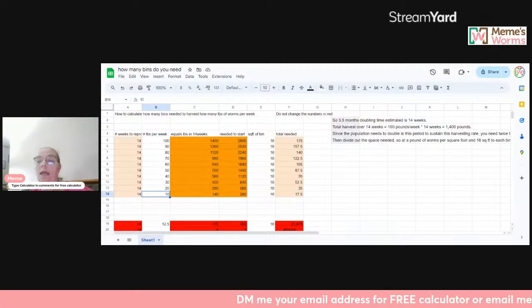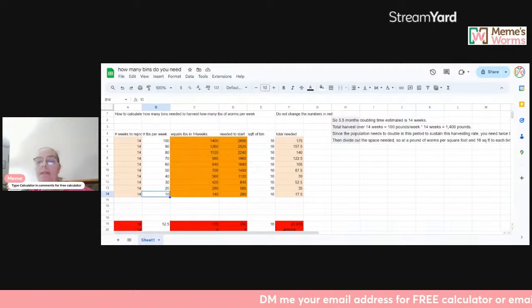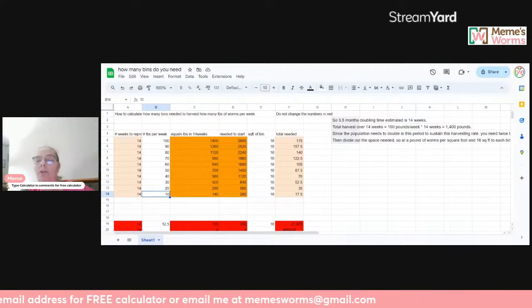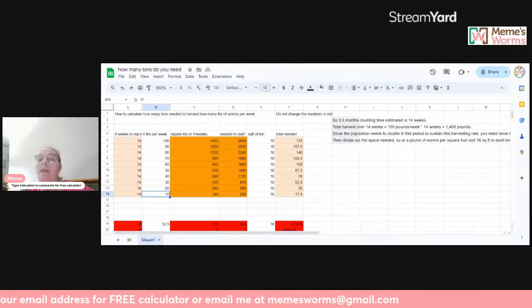Laura says it was minus 37 last week — actual temp — and she had a bin get ice crystals in about half of it and was worried she'd lost them, but they lived. Good morning squigglers — we are about to wrap this live up but you can go back and watch it as soon as it's posted on YouTube. Timmy uses egg crates in his roach colony and some gecko enclosures, and the worms will help with that waste — absolutely. If you guys want this calculator, email me your info — I'll get it out to you as quickly as possible.